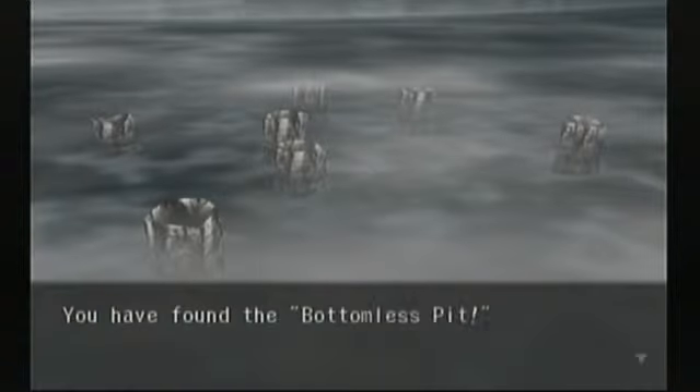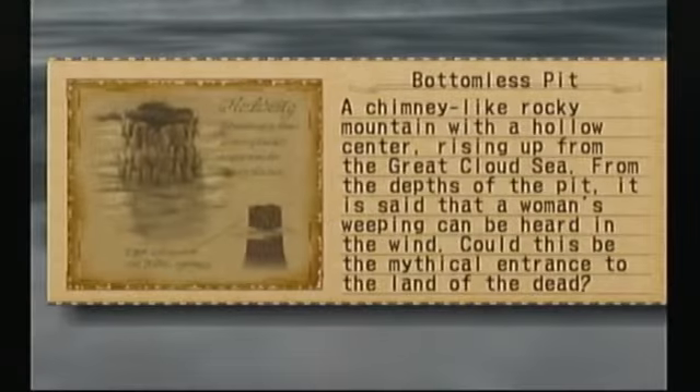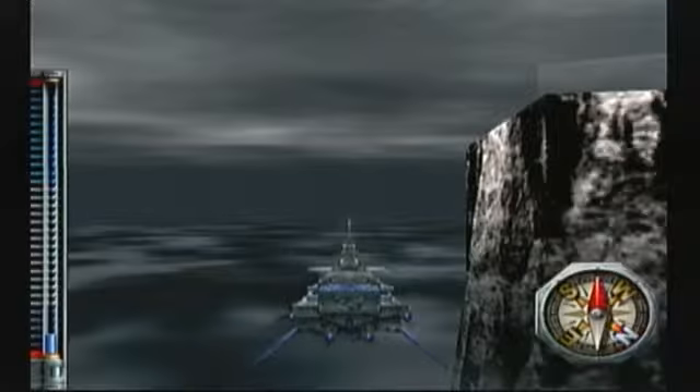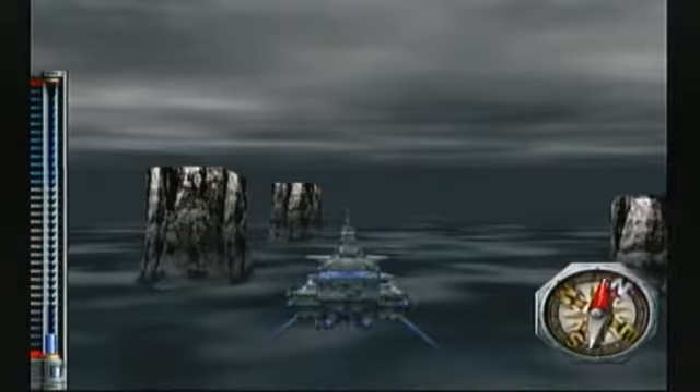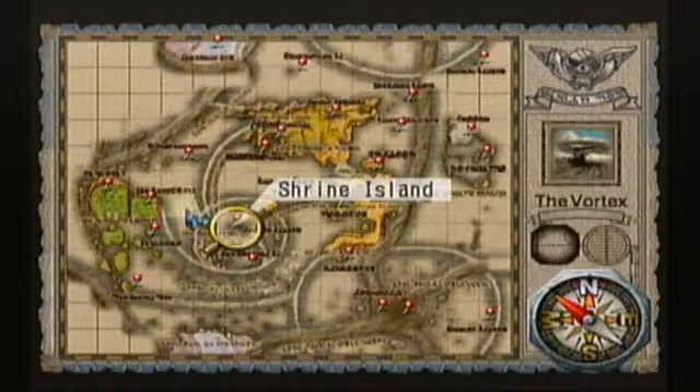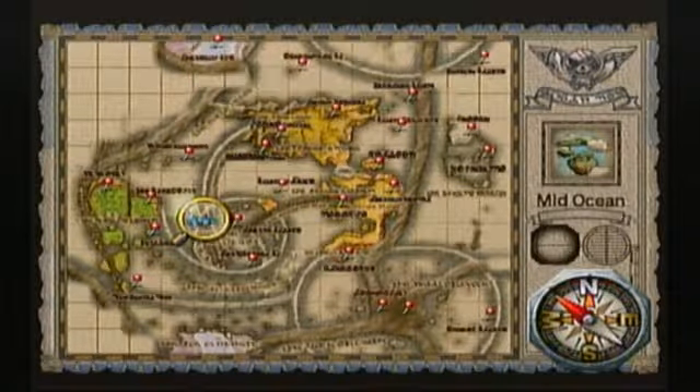And here we have the Bottomless Pit — a chimney-like rocky mountain with a hollow center rising up from the Great Cloud Sea. From the depths of the pit, it is said that a woman's weeping can be heard in the wind. Could this be the mythical entrance to the land of the dead? I'm in the central area of the world, a little bit west of Shrine Island, in Lower Sky.